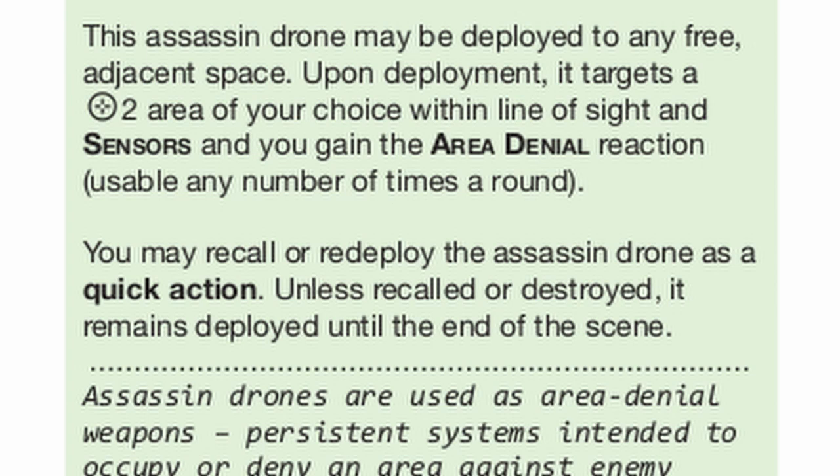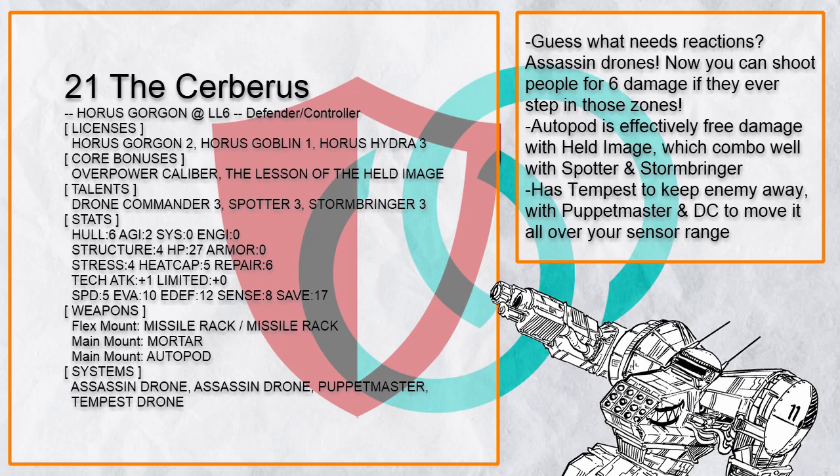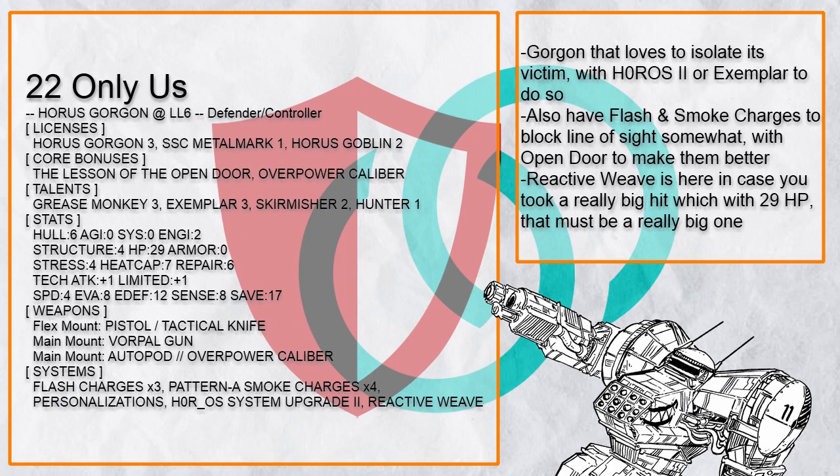"The Cerberus" is a Drone Commander Gorgon, because as it turns out Assassin Drone needs a reaction — and with two of them, you can really convince an enemy to get the hell out. Autopod is also a really good option for Gorgon, since it's basically free damage with Held Image. Not only that, it combos with Spotter to increase your allies' accuracy, and Stormbringer to knock the crap out of enemies. Plus with Tempest, you never need to worry about enemies getting too close for comfort.